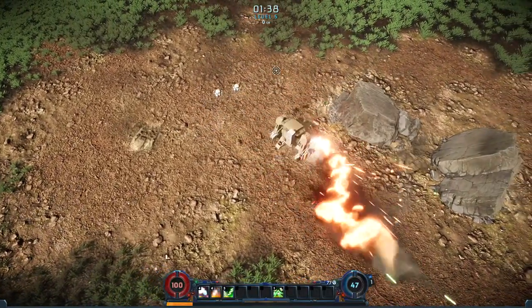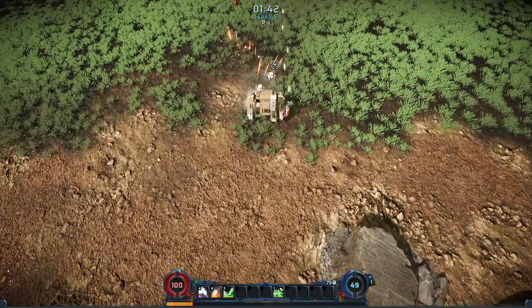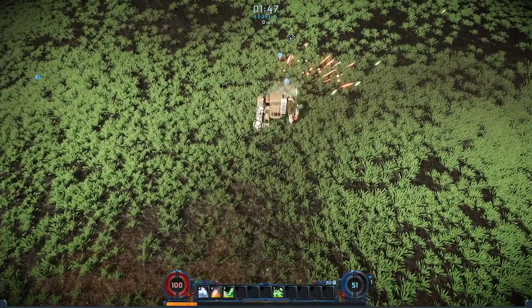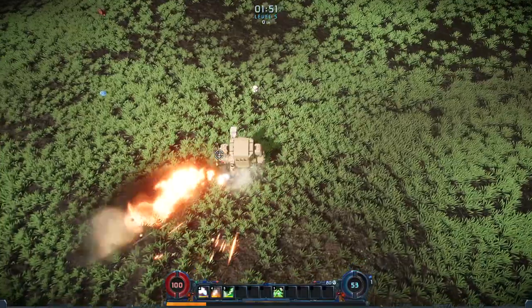Let's do the laser blaster first since that fires consistently in a straight line like a machine gun. I feel like that's going to be a little bit better for our strategy of keeping a path going through the enemy. One minute, 50 seconds in — we haven't taken any damage, we haven't had any major problems. I am going to kind of try to head to the periphery of the combat area to gather up some of the goodies around here.